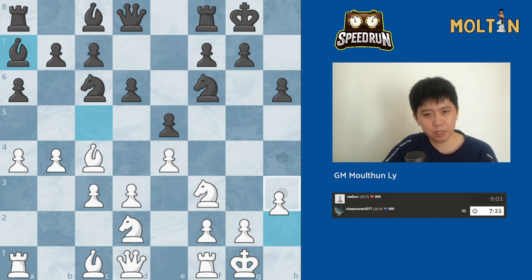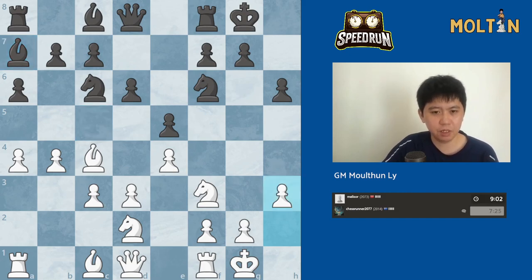Now if I go rook e1, there might be some knight g4 I have to watch out for, which can be a bit annoying. Maybe I should play h3 just to stop that. There's also queen to b3. I'll start with h3, then maybe rook e1, knight f1, or queen b3 type ideas.